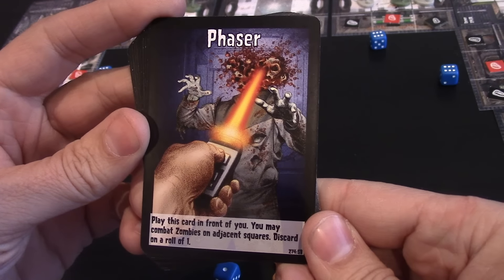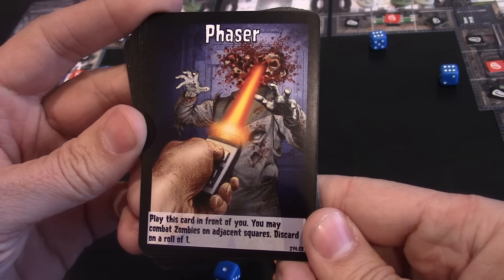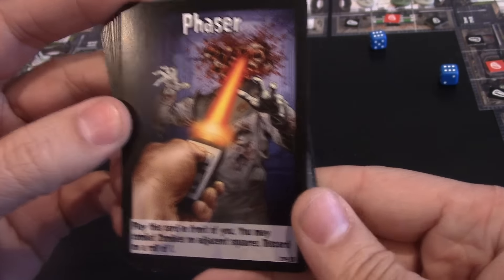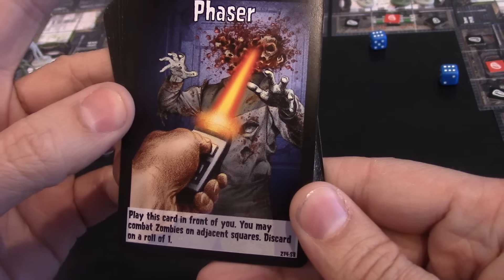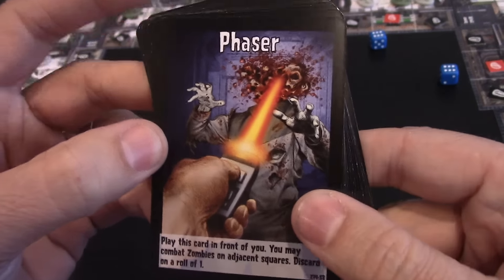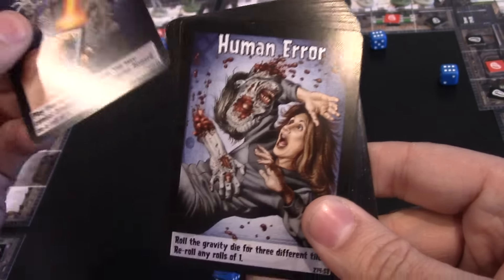Next up is Phaser. It says play this card in front of you — you may combat zombies on adjacent squares. Discard on a roll of one. So this is the one that lets you take out zombies one ahead without that minus one penalty. It just lets you fight one more ahead of you and get the jump on some zombies.